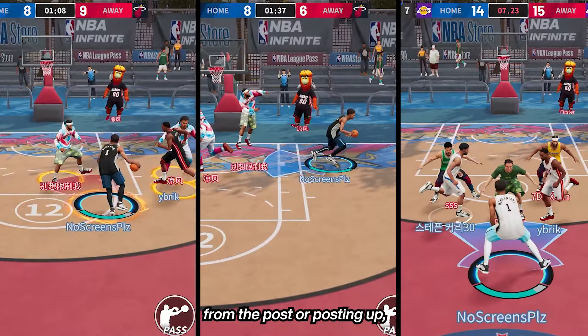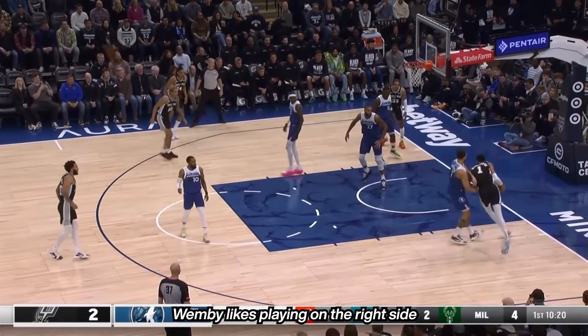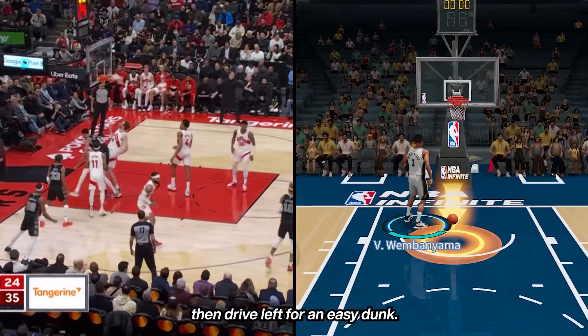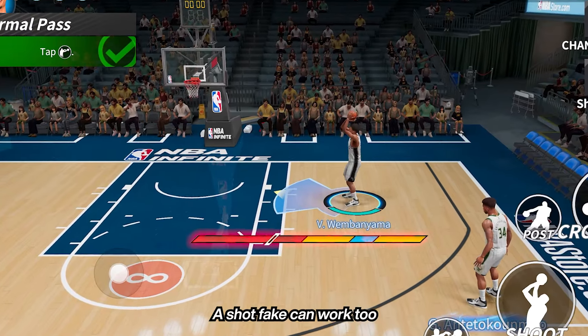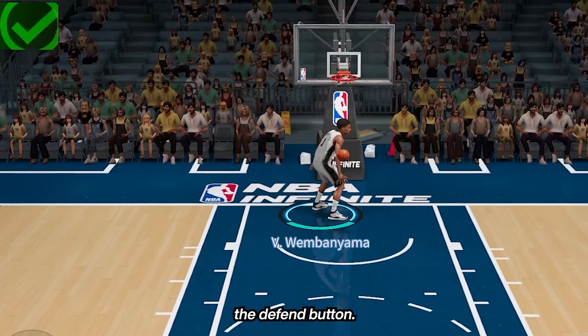So how do you actually play like Wembanyama in NBA Infinite? We can divide this into three parts: posting up, drive, and step back. Wemby likes playing on the right side and makes plays from there. If you happen to receive the ball there, you can do a jab step on the right then drive left for an easy dunk. If your defender bites on the jab, you can just take a shot if you have enough space. A shot fake can work too, as long as you drive the moment you notice they're just holding down the defend button.